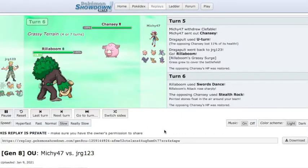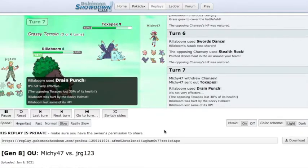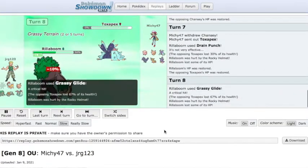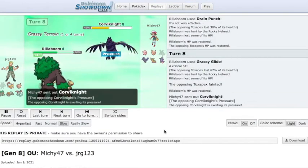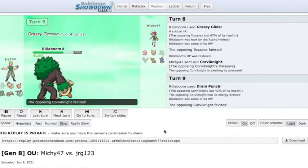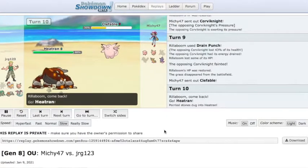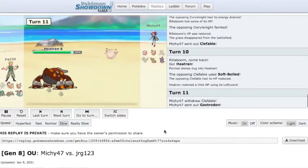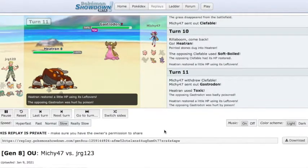Since I dented the Corviknight pretty well with my Kartana, the Rillaboom can actually break it. This Rillaboom I've messed with the sets a bunch — it has Grassy Glide, Drain Punch, Swords Dance, and then I've switched between High Horsepower or Knock Off. But always Life Orb, always Adamant, max Attack, and 252 Speed. Here I knocked out the Corviknight, so now he pretty much knows he lost. I don't have Grassy Terrain up so I couldn't kill the Clefable — this Clefable is Unaware, and the Swords Dance Giga Impact from the Kartana didn't kill it. But since there's really no offensive presence on these Stall teams, if you set up and break a couple Pokemon, you can just switch out and start over again.